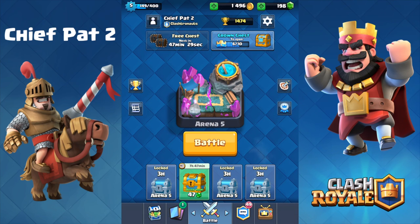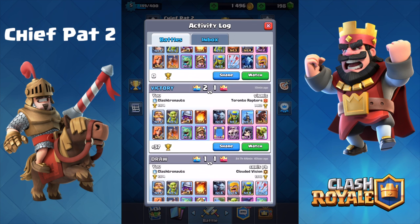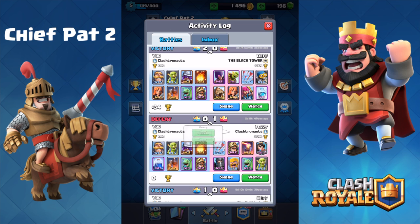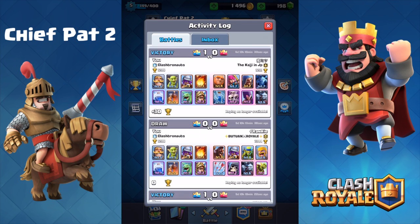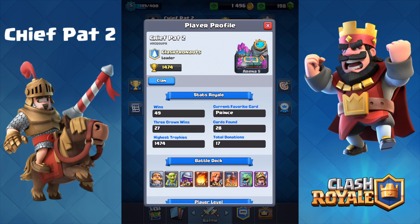He didn't make too many obvious mistakes except for committing too hard to the right-hand side towards the end. That gives us another crown for our crown chest, and we remain undefeated on this account — 49 and 0 with 27 three-crown victories. Our only loss was in a friendly battle against a level eight, which doesn't count. I honestly can't wait to see what happens on our first real loss — we've been really close in some matches but clutched it towards the end. Hope you guys enjoyed — smack that like button with your forehead, until next time peace out.